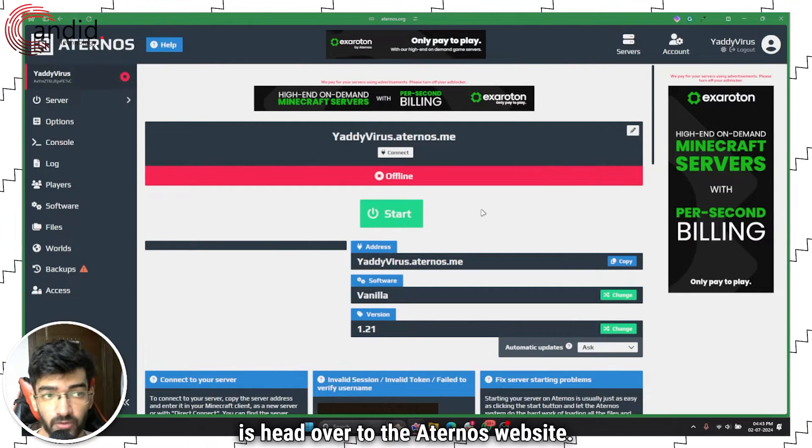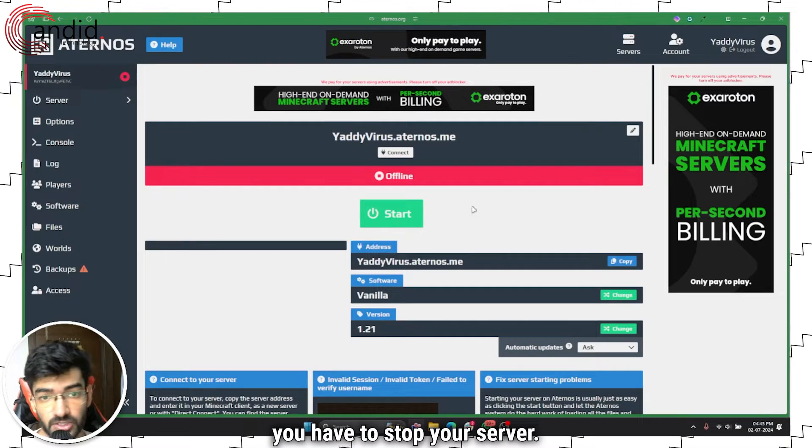The first thing that you have to do is head over to the Aternos website — that's Aternos.org, you'll find the link in the description below — and you have to stop your server.